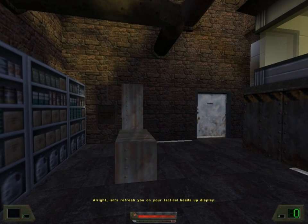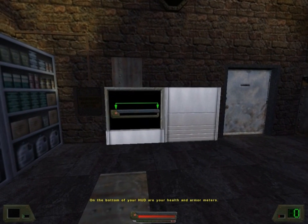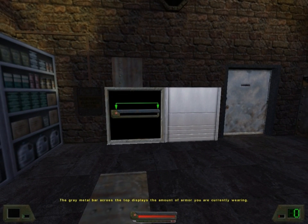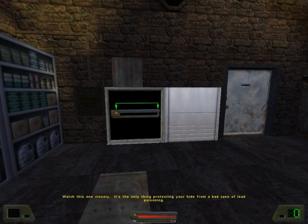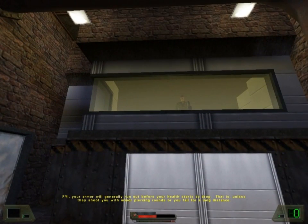All right, let's refresh you on your technical heads-up display. On the bottom of your HUD are your health and armor meters. The gray metal bar across the top displays the amount of armor you're currently wearing. Watch this one closely — it's the only thing protecting your hide from a bad case of lead poisoning. The red bar below your armor meter shows your current health. When that runs out, you'll be pushing up daisies, so keep an eye on it. Your armor will generally run out before your health starts to drop — that is, unless they shoot you with armor-piercing rounds or you fall for a long distance.